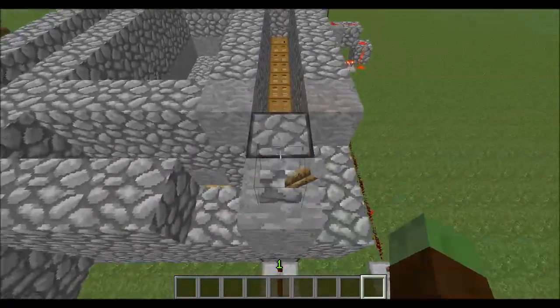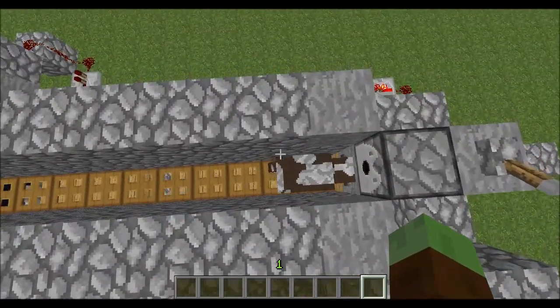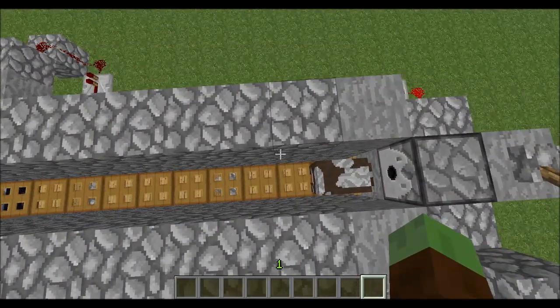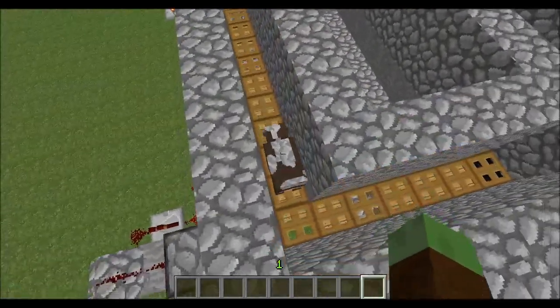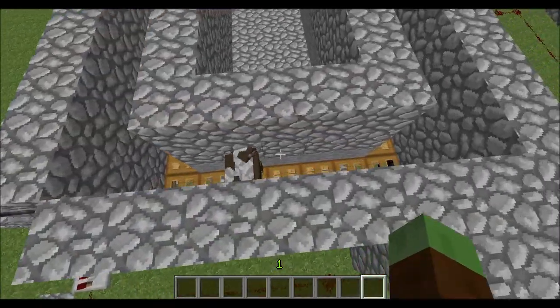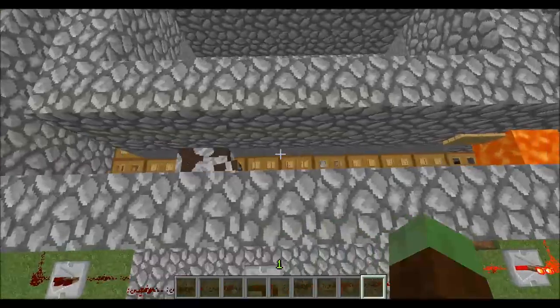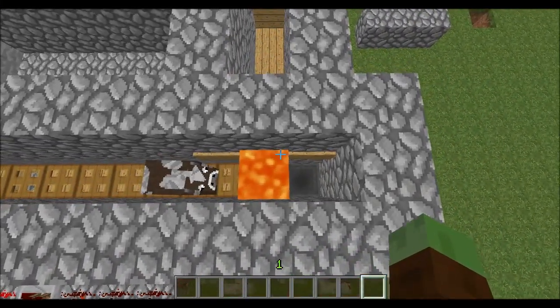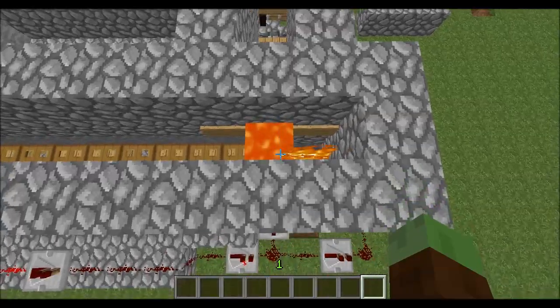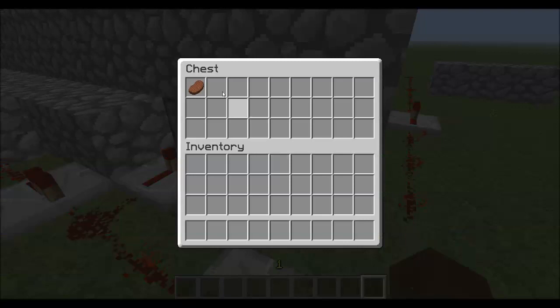I'll spawn a cow. There we go. Basically it will push it along — hopefully it's a cow, there we go — it'll push the cow along. Now of course mobs do move by themselves so it can get a bit annoying. It'll go down there, push down into a lava held up by signs, and then cook it, cook all the meat. Hopefully the items should go into the bottom — did any go in or did they just burn?